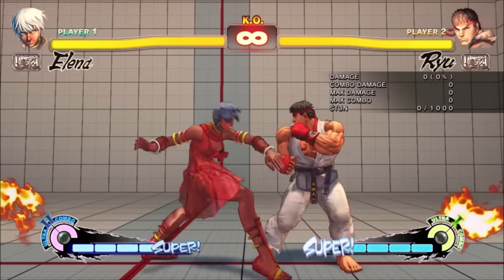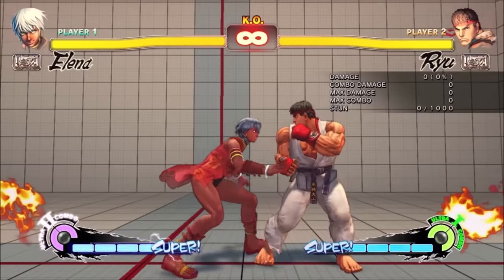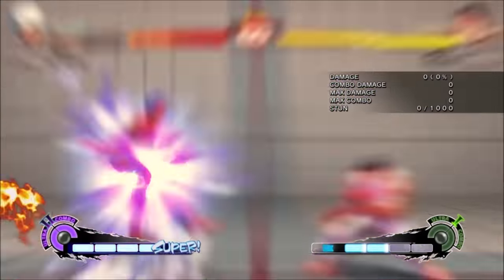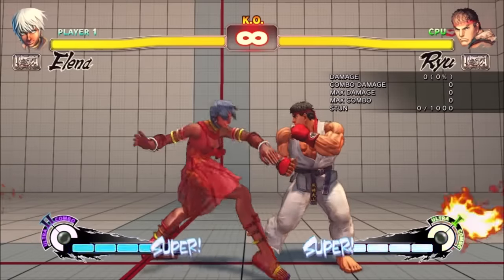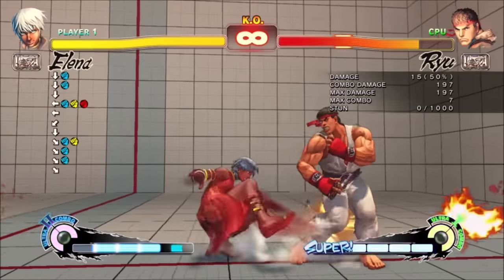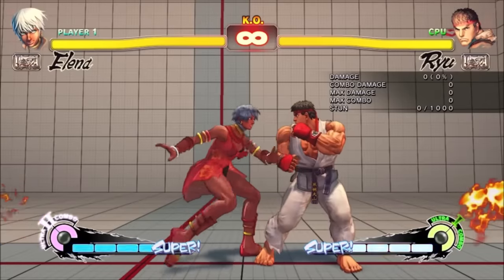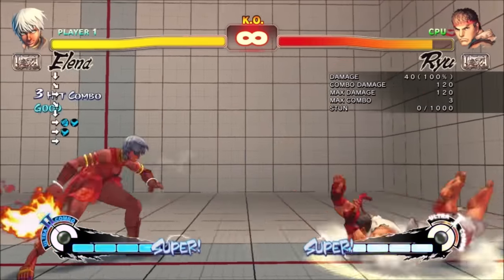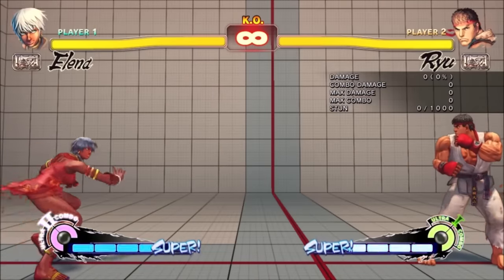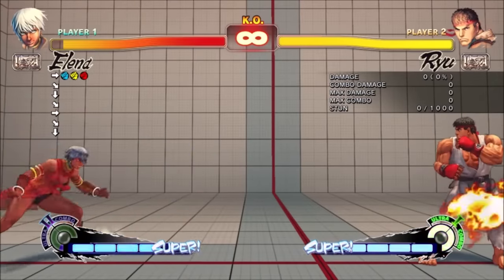Most Ultras are hard to combo into and require some specific setup — like sure you can FADC an EX move in the corner, or Focus. Elena's healing only requires a decent knockdown. You can get it off of any combo, or any throw. You could also do a raw Ultra off of attacks you knew you were going to eat, for example a fireball — you get health back after all. As I've been showing, Elena could press multiple punches to cancel the Ultra early.